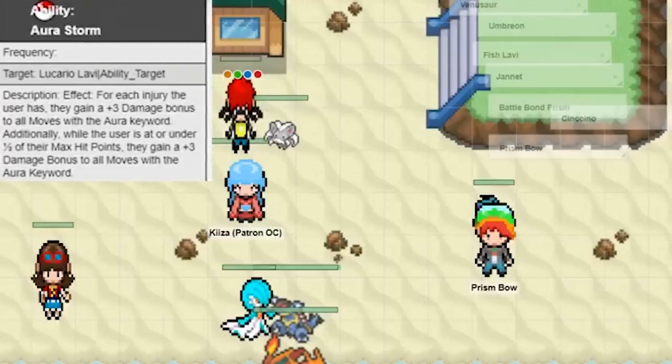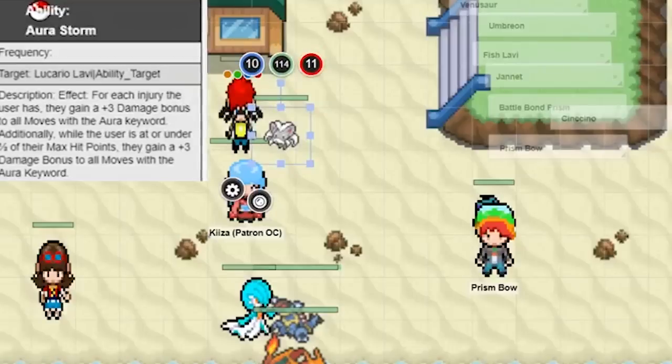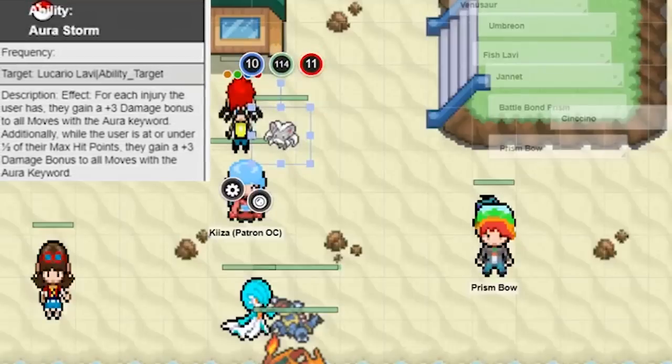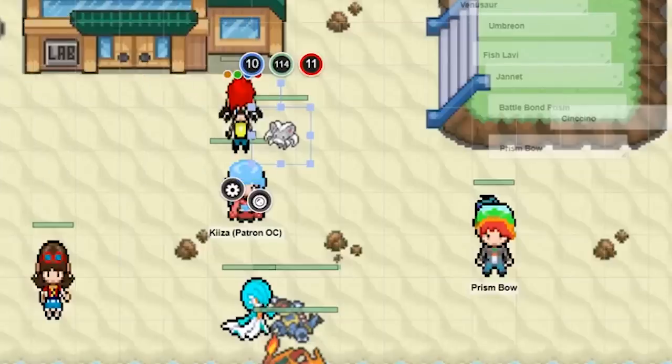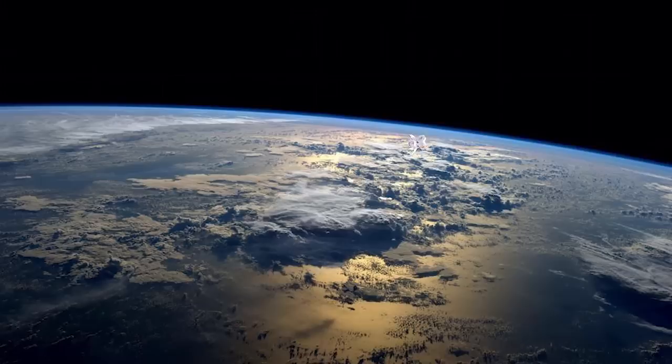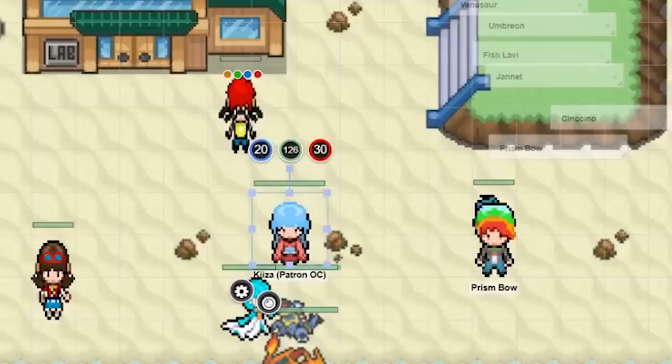However — I'm going to use our Nat 20 thing. I'm going to show you my Aura Storm. For each injury the user has, plus three damage bonus to all moves with the aura. You remember the Thanos fight where he picks up the one dude and just punches him right in the stomach with the Infinity Gauntlet? You just lift up Chinchino, punch it with all your might and aura — and thanks to Aura Storm, that was enough to KO it. It flies back and Prism catches it in the ball.